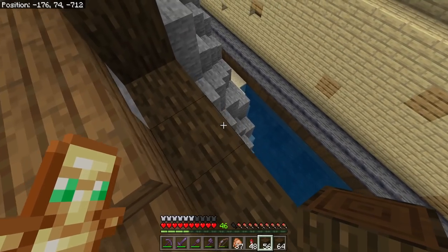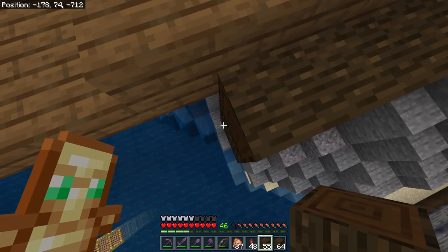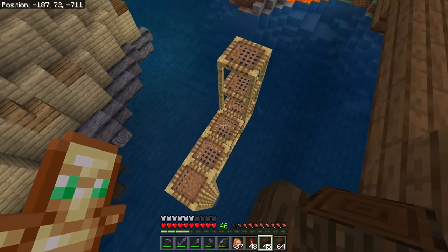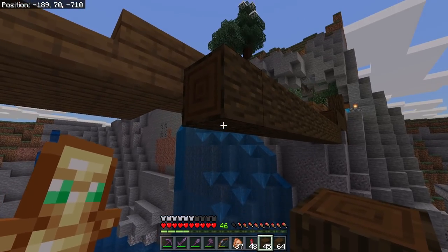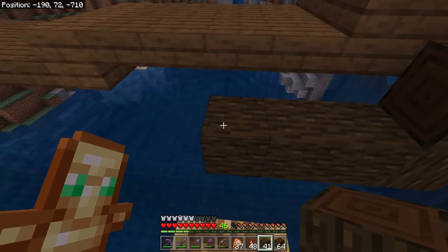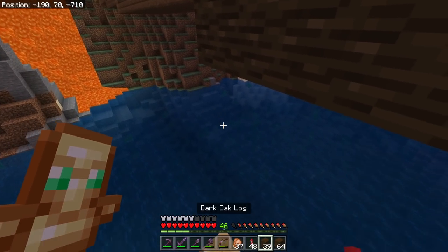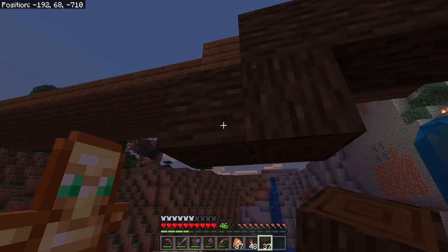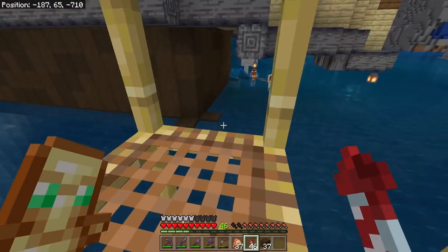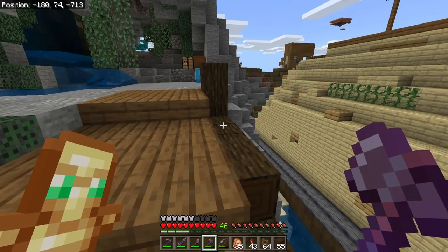We'll bring it down by one so it's parallel with the walking path, bring it out forward again, and keep going. The next time it meets up with a section we'll bring it down again, shifting things up a little at this phase. We'll bring this support all the way over to the edge, and to make it look like the bridge is sagging even more we'll bring this support down one more. Then we'll finish it and complete it all the way across.